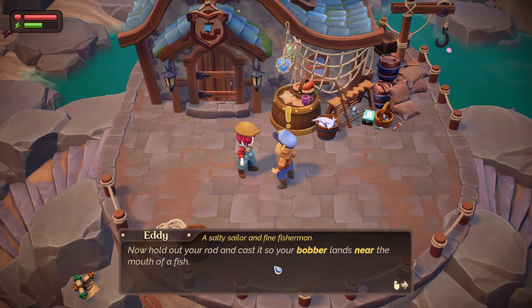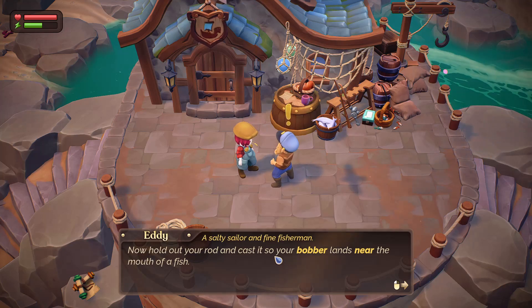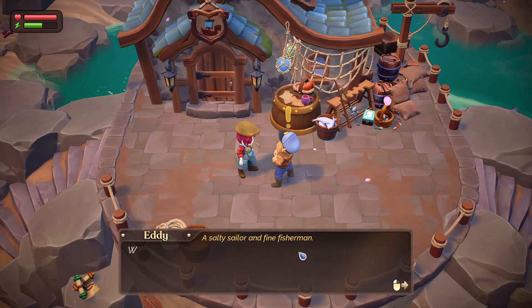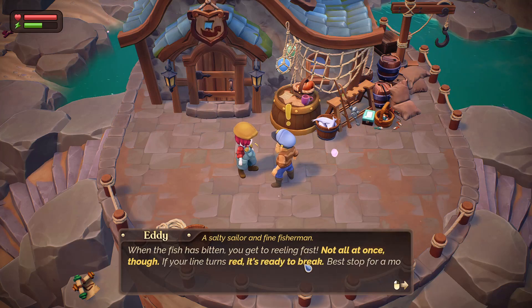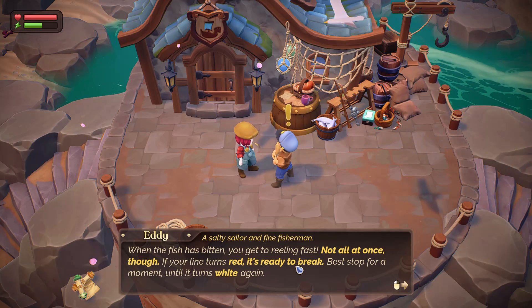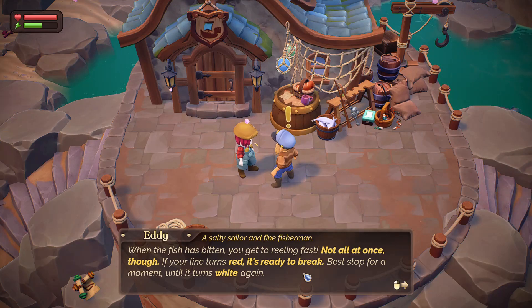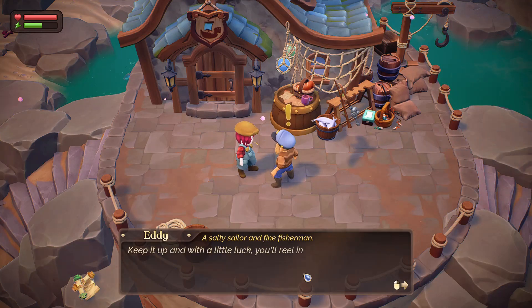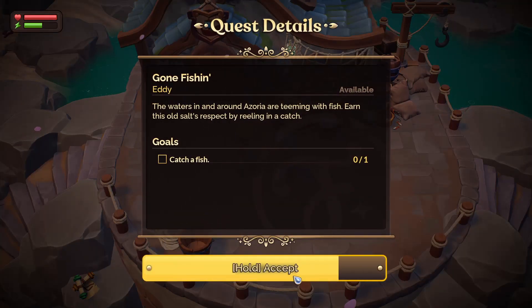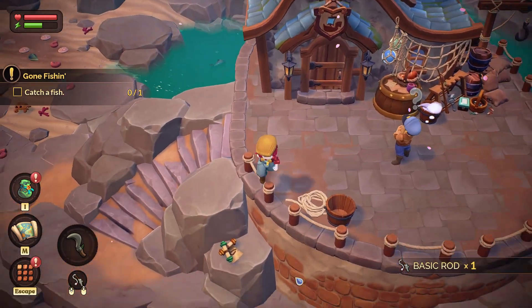'Go out there and catch a fish, any kind of salt or fresh water — I'll even give you my old rod, may it serve you well. Hold your rod and cast it so your bobber lands near the mouth of a fish. Reel it in a bit at a time, not too fast — the hypnotic motion should encourage the fish to strike. When the fish has bitten, get to reeling fast, not all at once though. If your line turns red it's ready to break — best stop for a moment until it turns white again.' All right, we're going to fish — we're gonna get this!